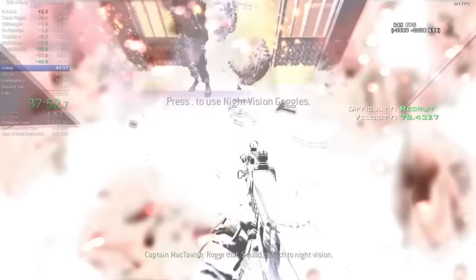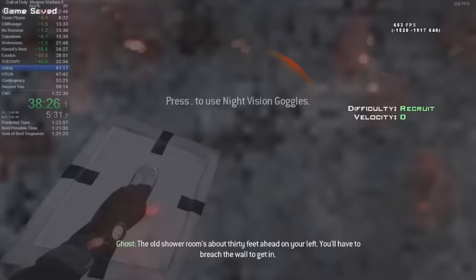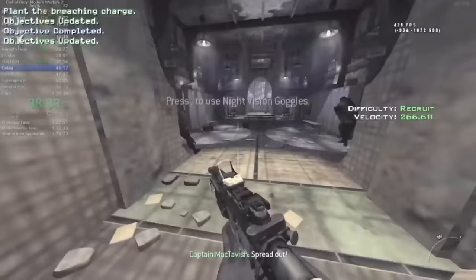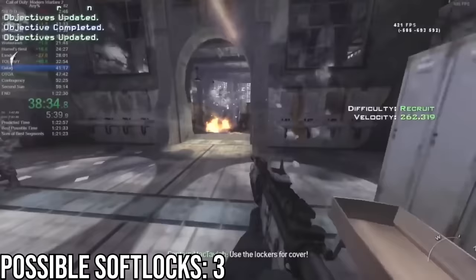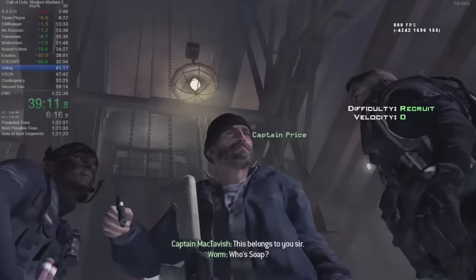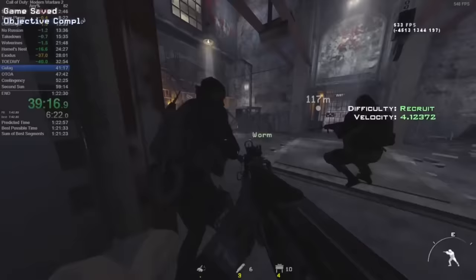If stair skip is successfully done, all we have to do is run through solitary confinement without worrying about enemies. But if we fail it, solitary confinement is cramped with enemies and can be extremely annoying. Once through, we'll start the breach when Ghost says 'the old shower room is about 30 feet ahead of you on the left.' If we start it before this, the game will softlock later on. We dodge yet another horde of enemies and make our way to the second breach. This is where we find prisoner 627, revealed to be Captain John Price, who was captured by Makarov's soldiers during Operation Kingfish. Soap orders him to drop the weapon and the old friends are reunited. Now we must hurry to reach the exit point, however the walls begin caving in, and Price will free us as the team escapes from the Gulag on a spy rig attached to the Pavlo.